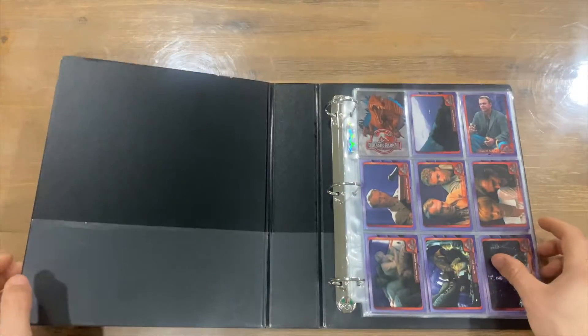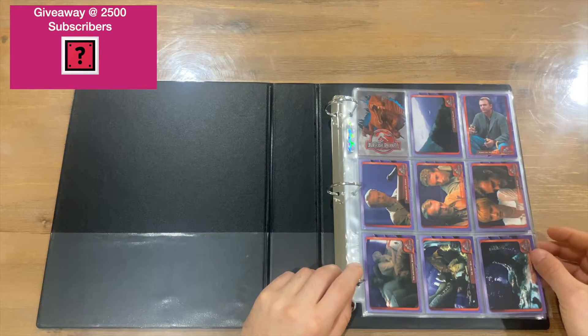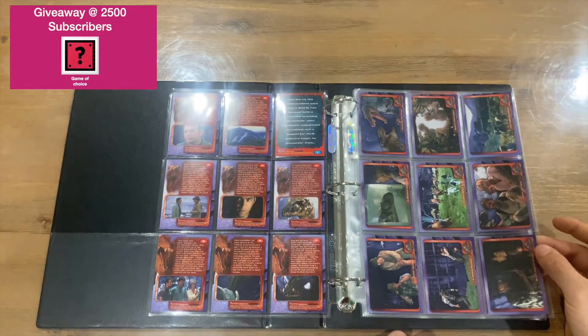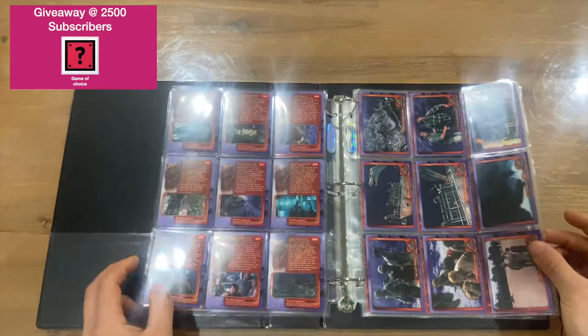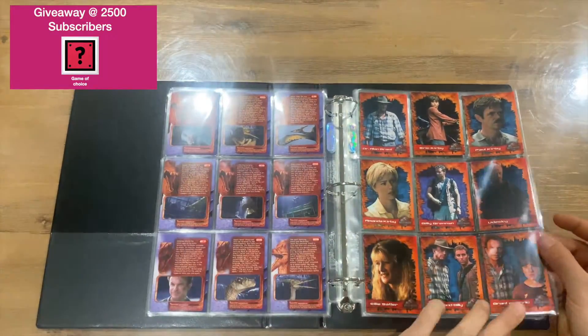We'll get straight into the Jurassic Park 3 official cards. We've got some actors and actresses, and then information on the back of each card. Again, more characters and dinosaurs, some images from the movie set and scenes, and again characters.